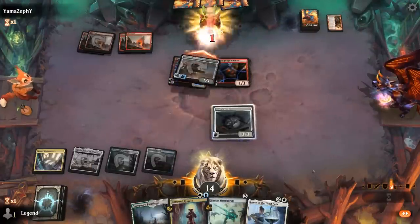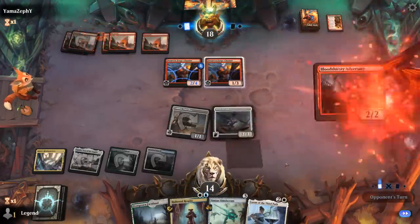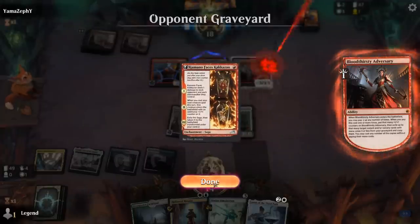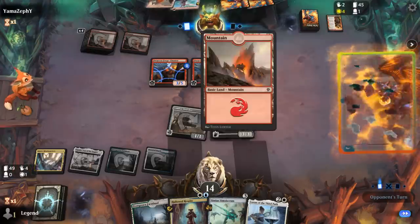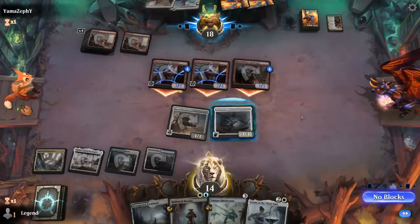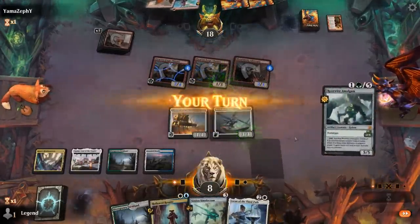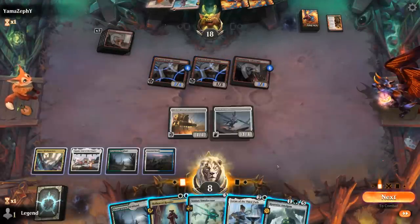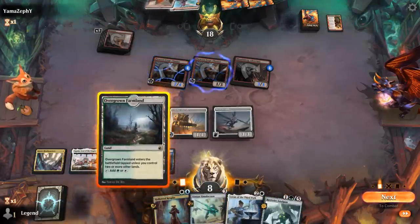Next turn I'm probably ready to Respite — could even flash it back to transform both of our creatures. It's gonna be an Adversary with Kicker, but there's no spells to get back other than Impulse, so at least they're not getting back a burn spell. Swift Spear plus land. So we're taking six since we can block the Chanter. So step one is probably attack and then give the Seraph itself lifelink, and then I can Respite twice. That's probably the best play overall.